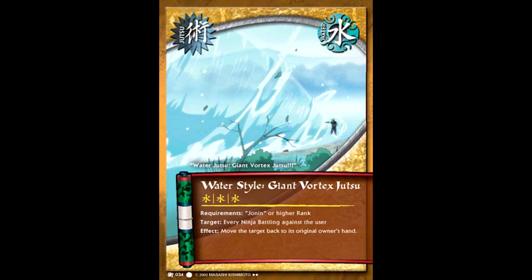You can't talk about set 1 jutsu without first looking at Water Style Giant Vortex Jutsu. At the time, this card was the checkmate. If one side got this off, this was pretty much the GG. Sure, there were ways to come back from it, but in some cases your opponent would literally just scoop if you played this card. Oddly enough, this wasn't the most powerful jutsu card at the time, but it was the card that decided a lot of games.